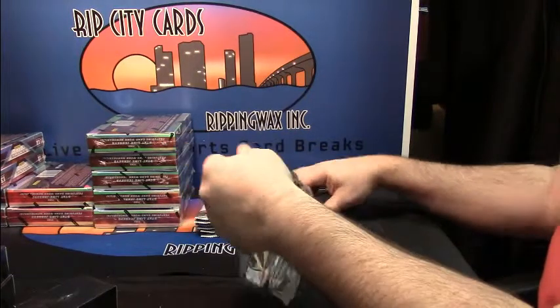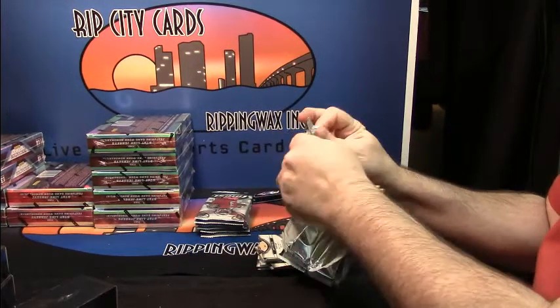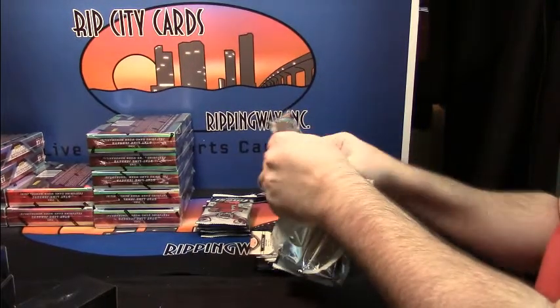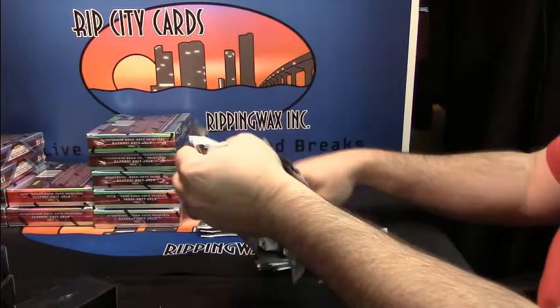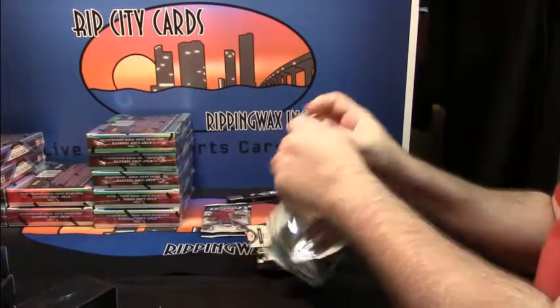Hotbox — I think every case that's everything. Like, all the base are black refractors, which is pretty sweet looking and the cards look nice. And no napkins for Paul — he does not want them. So I will attempt to not give him any.